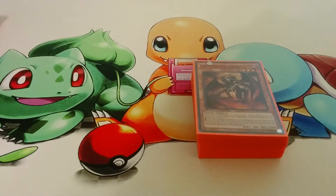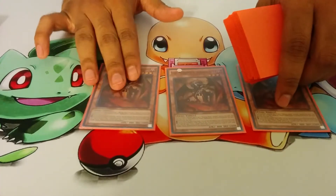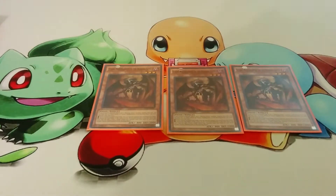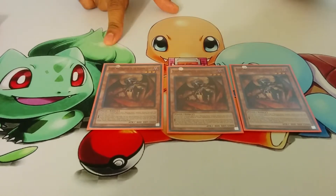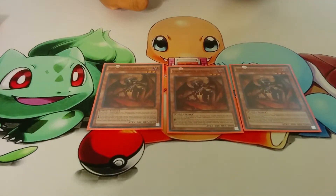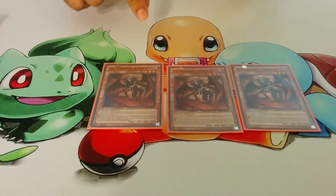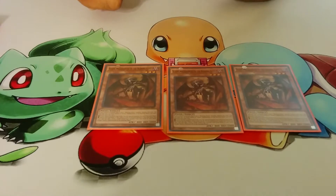Starting off with the main deck, we run Triple Scarm — he's your searcher. The best part is when he gets sent to the grave in the end phase, you get to do the search. Also, just a general effect with all the Burning Abyss monsters: if you control no spells or traps, you can special summon them from your hand, but they can only get one of the effects once per turn. So it's really easy to swarm and get into Dantes.